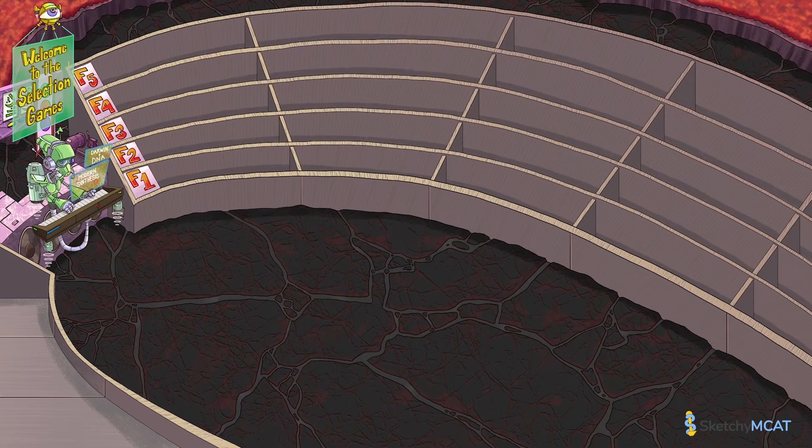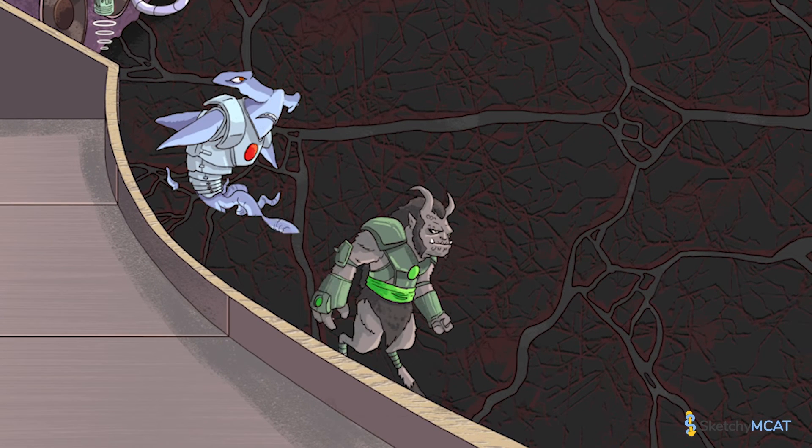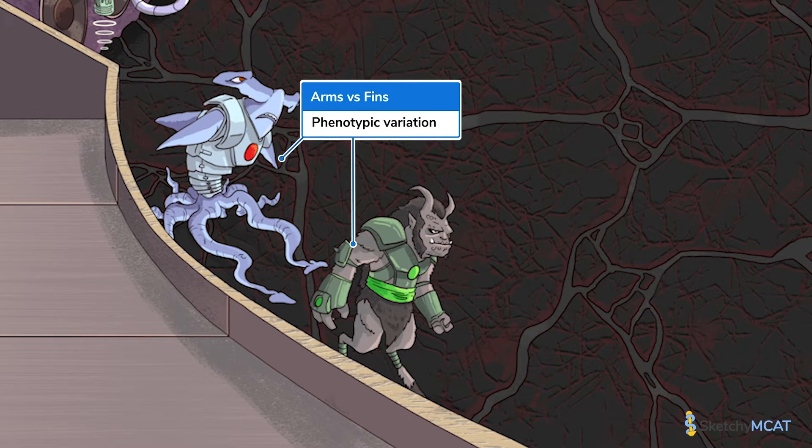These alien populations need to meet three important requirements to be eligible to play in the selection games. Violating any one of these requirements gets you a selection games red card — disqualified. First, in order for natural selection to work its magic, there must be phenotypic variation in the population. If the entire population is identical, there's no way for allele frequencies to change. In this round of the selection games, the armed and hooved phenotype is preparing to face off against — let's just call them finned for now. Yeah, those aliens are pretty different.